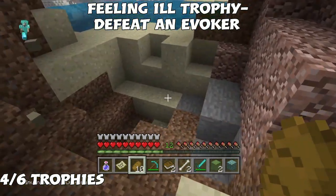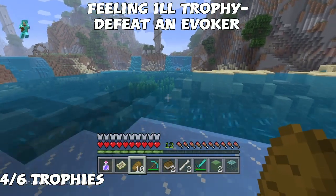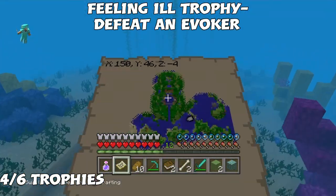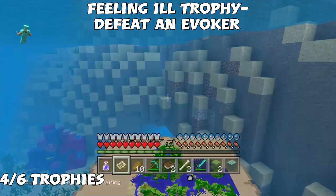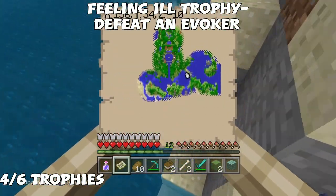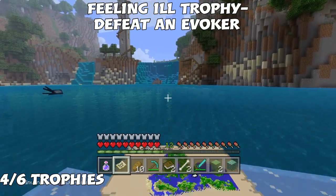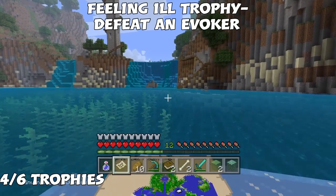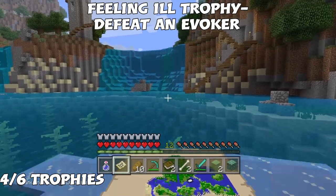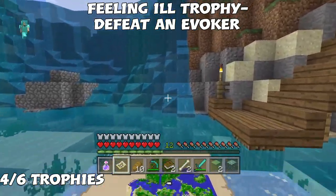The next two trophies we're going for are 'Feeling Ill' — defeat an Evoker — and 'Cheating Death' — use the Totem of Undying to cheat death. Evokers only spawn in the mansion, so we have to go there. Once we kill an Evoker, they drop a totem which we'll use for the Cheating Death trophy. The Evoker is like a regular villager — nothing too hard — and we just need to find the mansion.